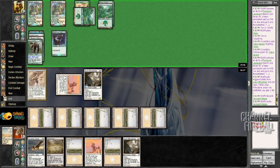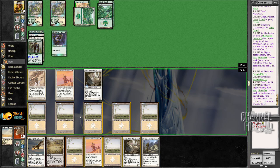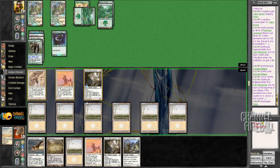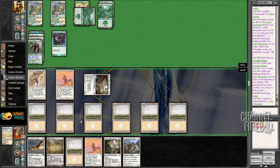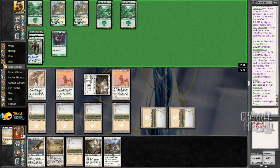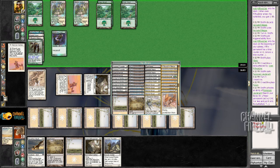I can cycle this Secluded Step. I draw the other Rift Watcher and that's interesting. I'll play the other Rift Watcher — the other Lieutenant. This time I'll just get a Thermal Glider or something. Night Wind Glider — that seems fine.